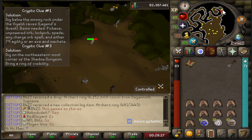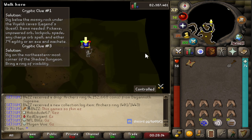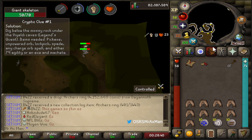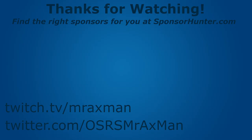Now I'm going to run north again to make my way to the northeasternmost corner. This is going to be in the curl area. As you can see on the map, it curls again — this is the northeasternmost corner. Go ahead and dig here to receive your torn clue piece. That is how you complete the cryptic master clue step for the shadow dungeon. I hope you enjoyed this video — if you did, make sure to like, subscribe, and I'll see you all in future videos.